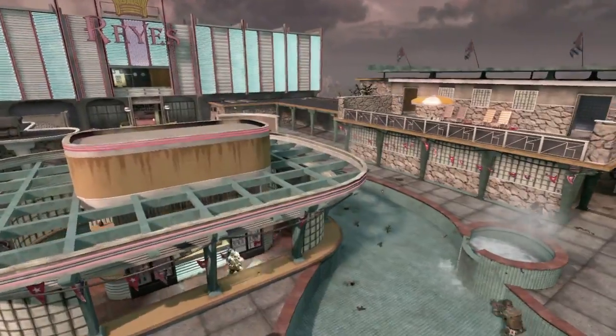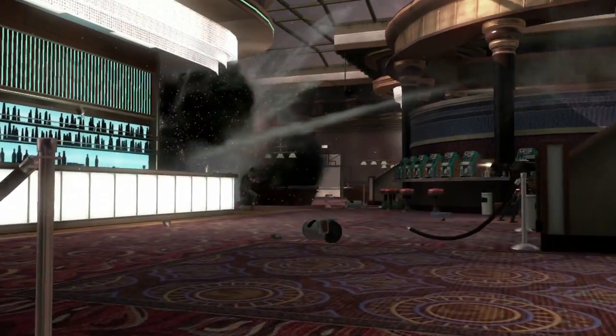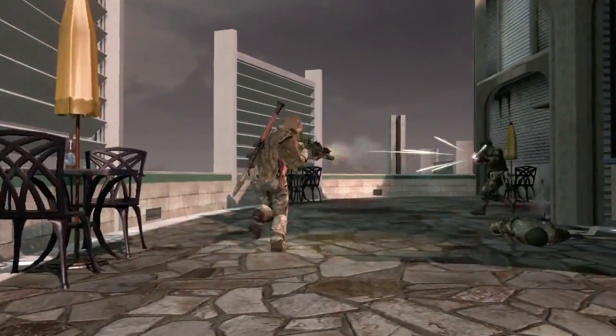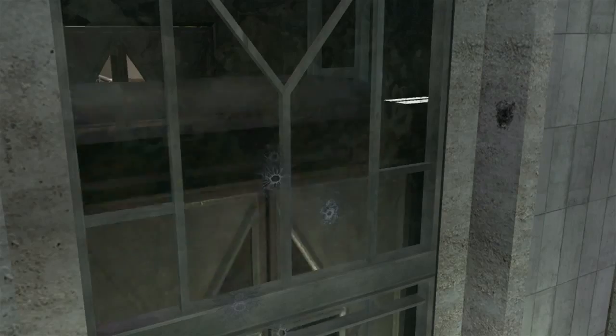Hotel was inspired by the vistas in Havana. We always thought it'd be really cool to turn it into a rooftop swanky Cuban hotel. There's a lot of flank paths and interesting places to hide and get a drop on somebody. If you can control the elevators, you can control the upper floors, and those come with sniper points which give you a great view of the pool area.